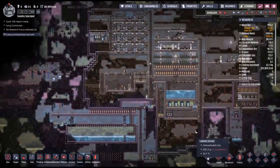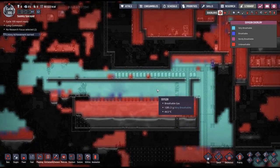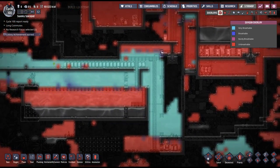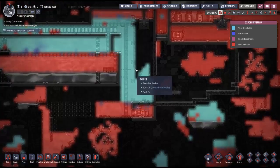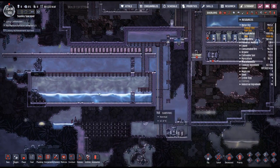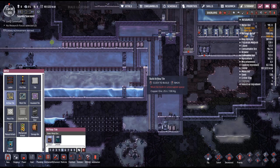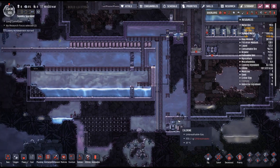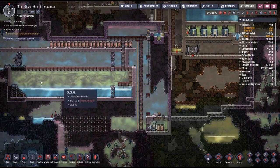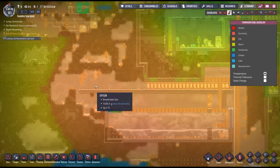Where is our official exit going to be? Right now, surprisingly, there's a ton of oxygen in this area and I don't really know why. It's kind of funny how all the chlorine is accumulating here where I kind of want it accumulating somewhere else. If we could get all oxygen up here I'd be very happy. Temperatures are still kind of crazy up here.